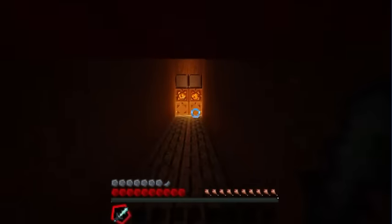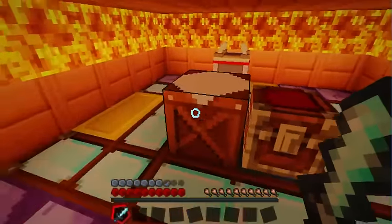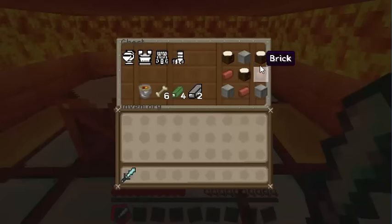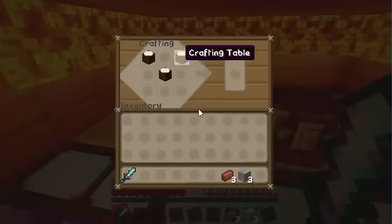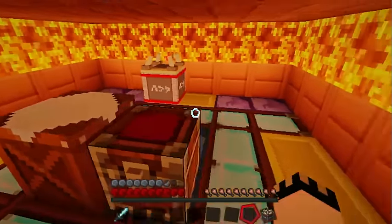So we're going to my secret place to show the tutorial on how to craft it. We get the crafting table from our chest — you can see we've got the items needed to craft the Hunter's Bench. We've got a crafting table, a little brick, and iron blocks. It's really easy: place the crafting table in a triangle with the block of iron and the brick, and you get the Hunter's Bench.